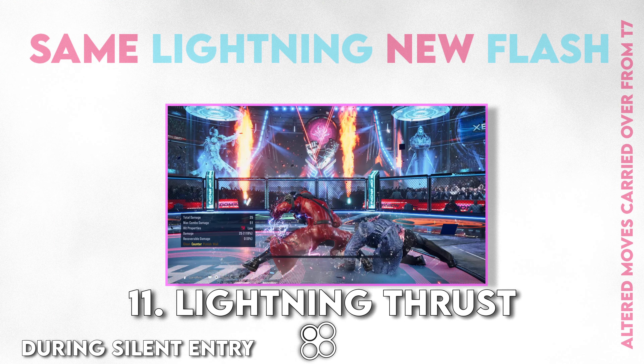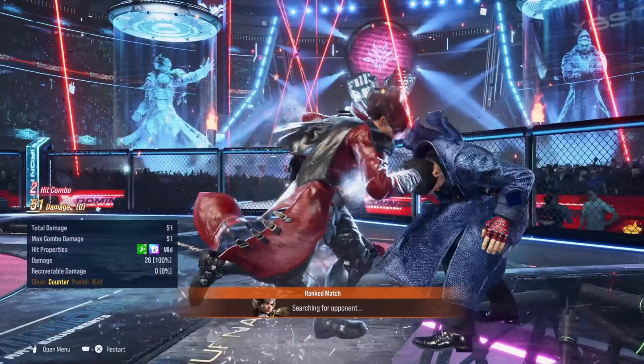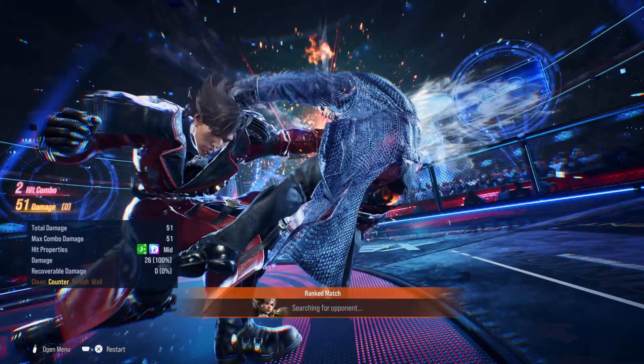Shifting from Stack Up into Silent Entry 1 — Lightning Thrust — it combos and elects a heat state. That's pretty cool.